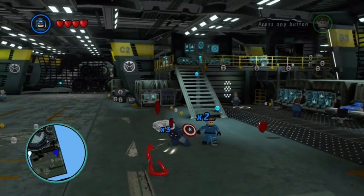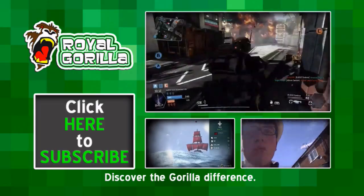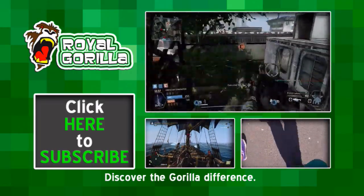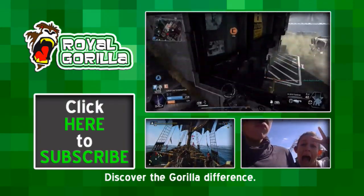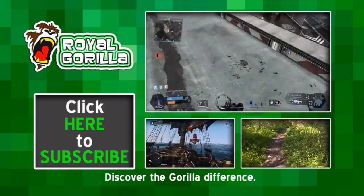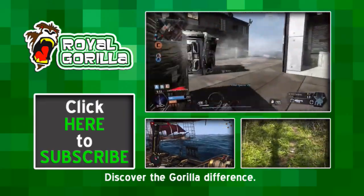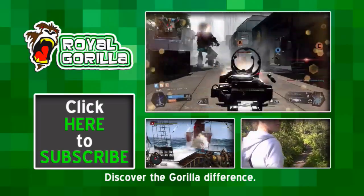His name is Luke and he's more than your average gamer. No ordinary let's player. Know about easter eggs much better. His name is Luke, The Royal Gorilla. Even bigger than the giant Godzilla. Follow him in every game he goes. He's almost got everything you need from GTA 5 to Assassin's Creed.